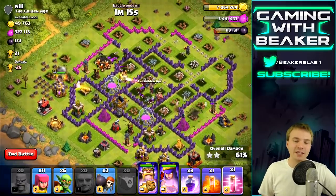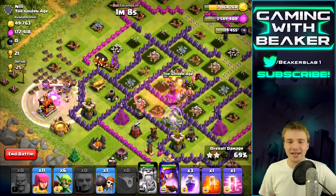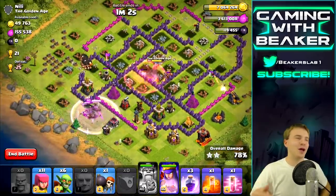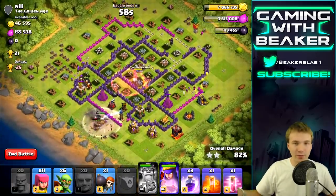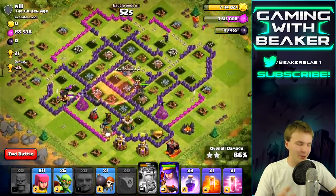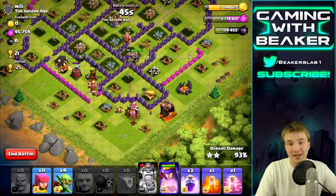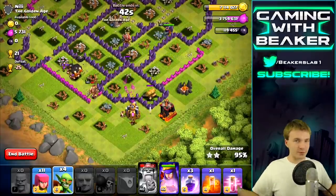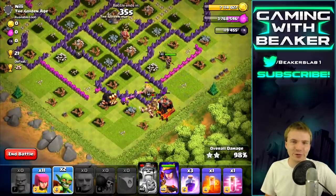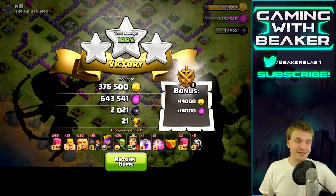I dropped the king on the left to pick up a couple of buildings — he's not going to die because there's a pack of giants right behind him. I used another Haste spell in the middle. Using a Rage and a Haste in one raid — for me, that's not bad at all. It's a way to keep the dark spell factory moving: I can keep making dark spells if I use Haste spells, and it's a pretty good spell since I don't need the dark elixir anyway. I think I'm going to keep doing that going forward.